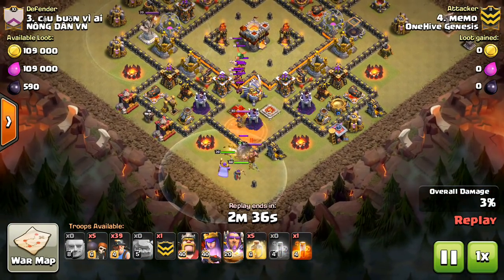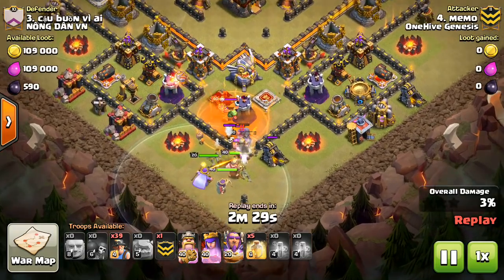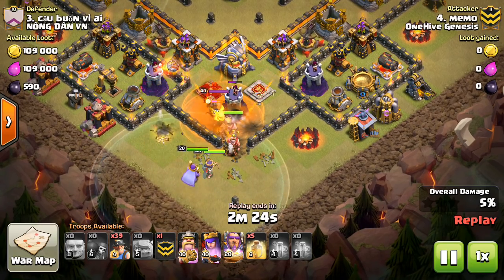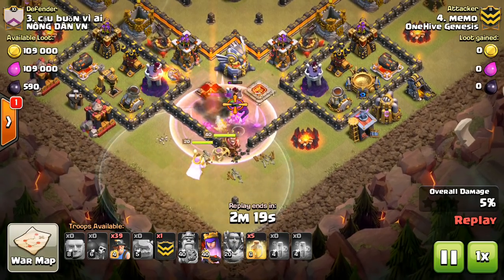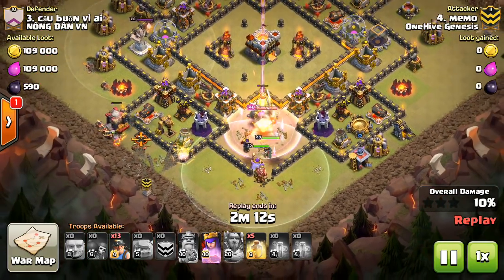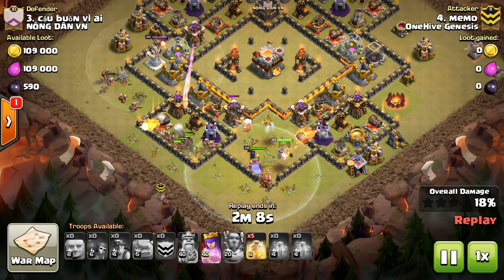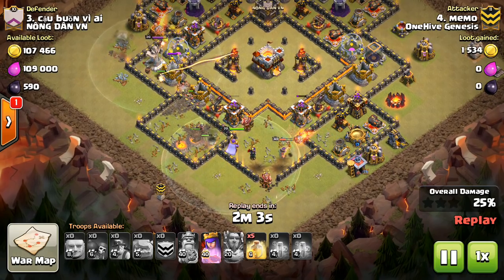We're looking at Memo take it out. He goes ahead and doubles the poisons — typically you don't want to do that because poisons don't stack, so dropping them in two different locations would be better. This is a good guide if you guys are wondering how to take out this type of base. He comes in with his three heroes and uses the warden's ability, which you typically see used on the miners because it has a pretty profound effect on them, but it still works on the heroes.